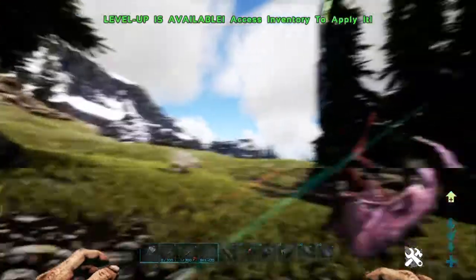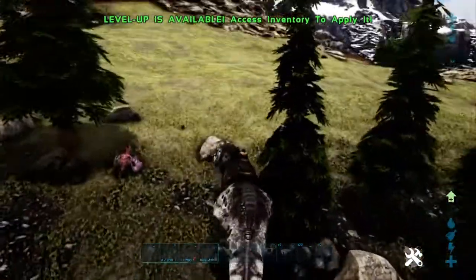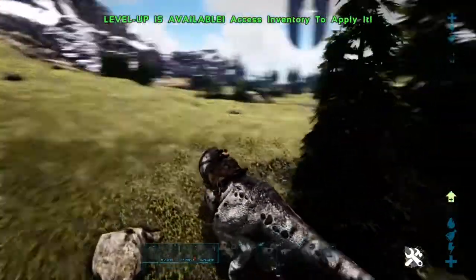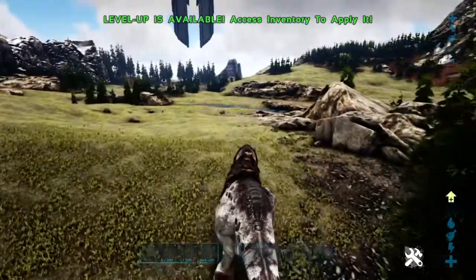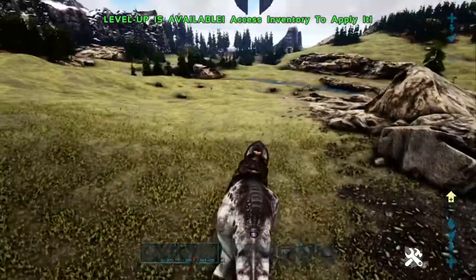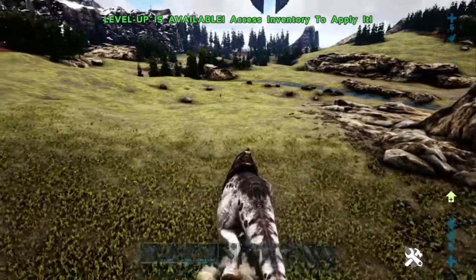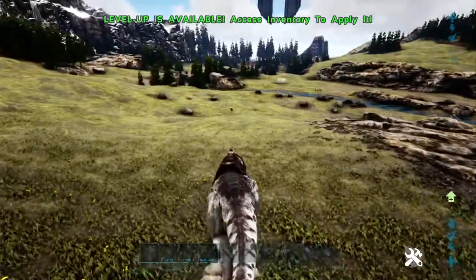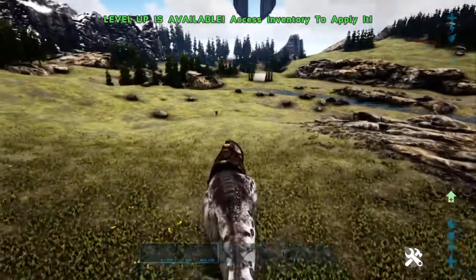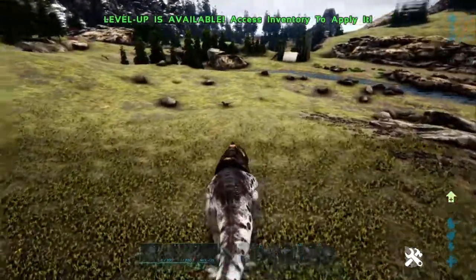So I think what we'll do is have a wander back to the base, have a look at some of the other dinos, compare them, and show you what I'm all about. I can do some food anyway — is that a raptor? It is a raptor. Let's go kill this raptor because this Rex needs some meat.